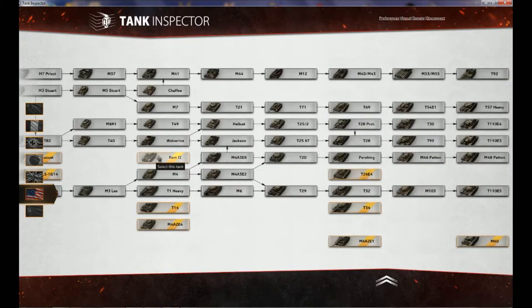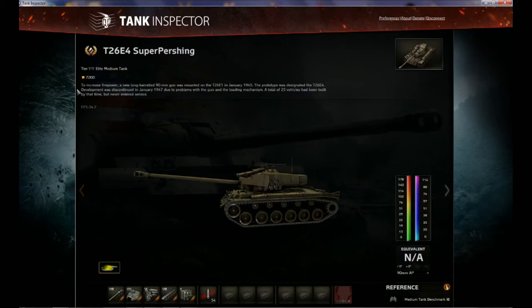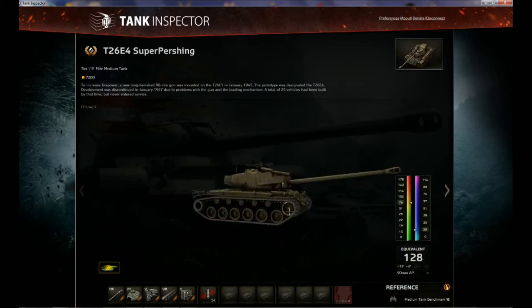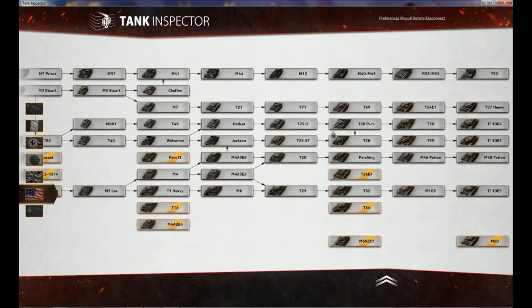Welcome to the show. I'm your host Buddy 1927. Today we are talking about the T26E4 Super Pershing. This is the premium medium tank at tier 8 in the American line. There are two ways to get this tank — you can purchase it through the game itself for 7,200 gold.